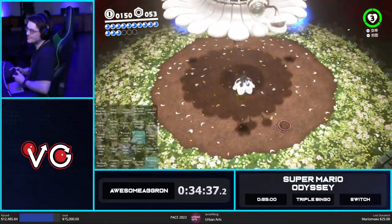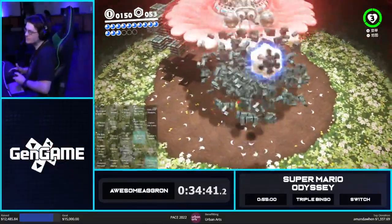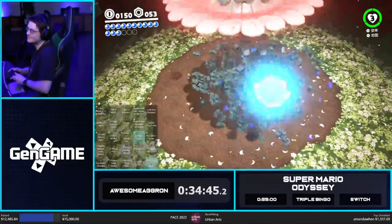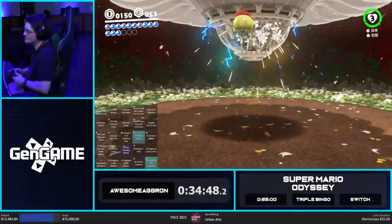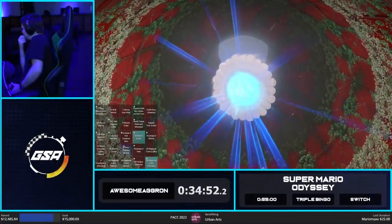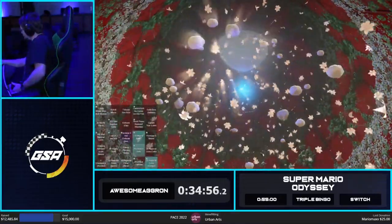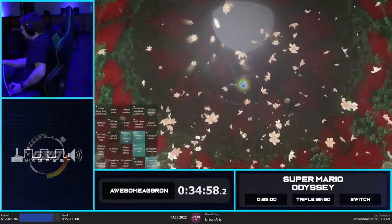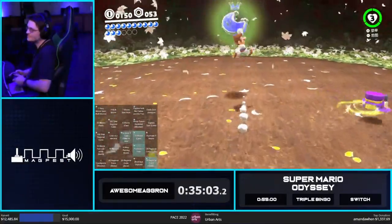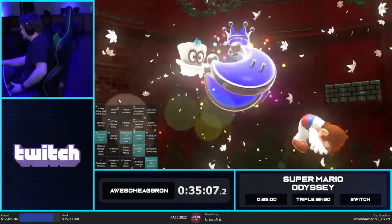So I think before we leave Wooded, I'm going to do a capture check — we should be at around 20, maybe 19. And the rest of those should be easily gotten in Metro Kingdom. You can mark off two Hint Arts. Well, we cannot mark off two Hint Arts — we've not looked at the second Hint Art yet, Dylan. So we can also mark off 150 because we're at 152. And World Peace Wooded.